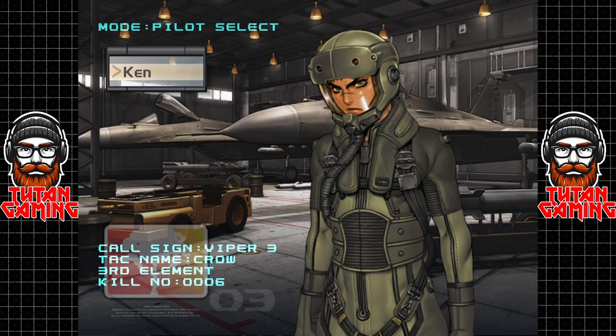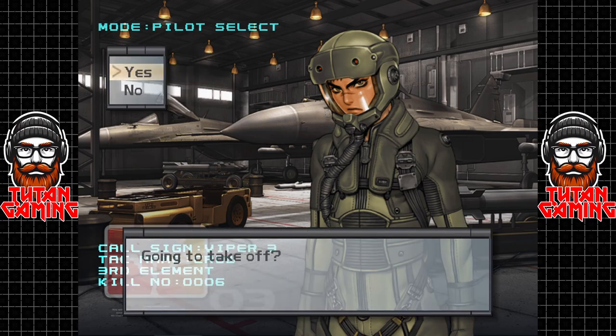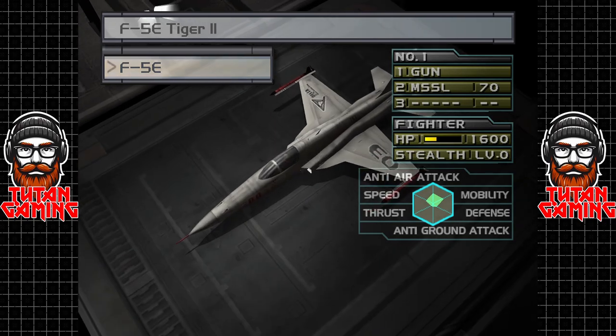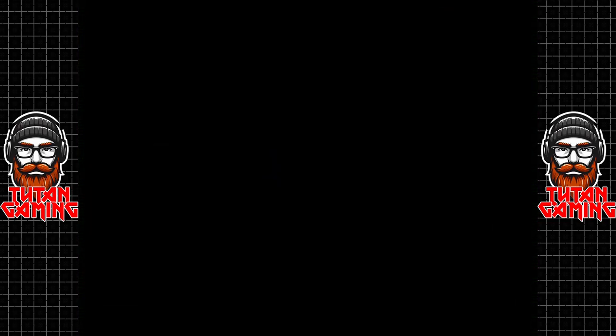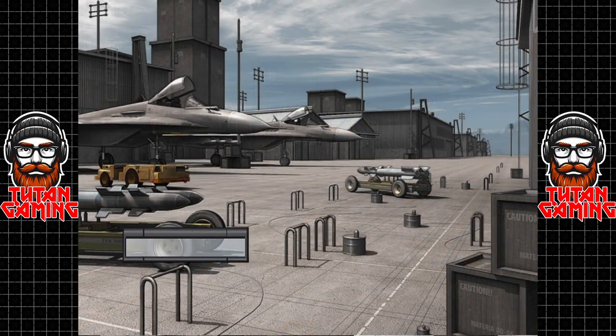Our callsign is Viper 3 — so we are Crow. We get to choose a pilot. We've only got the Tiger II, which is definitely not pale blue. We're going to be hitting the airbase. We probably should have brought bombs, but we'll get out of here. We need to go to the hangar to actually take off.